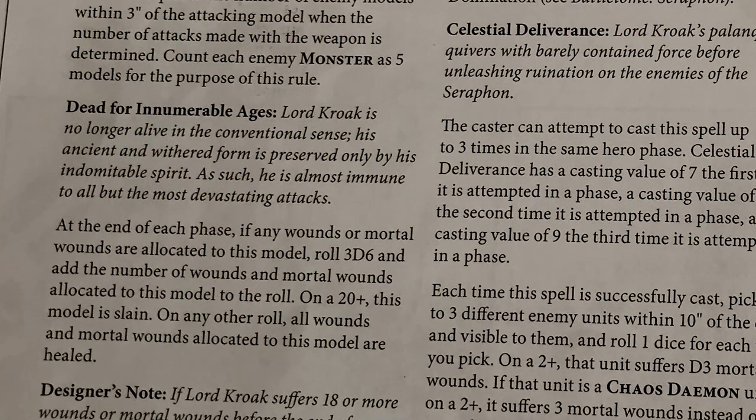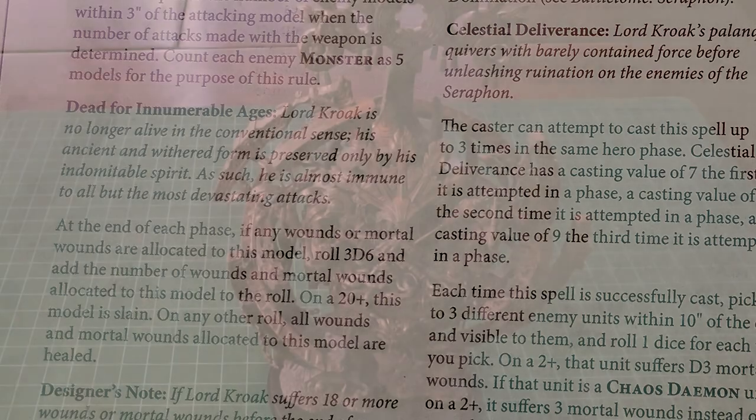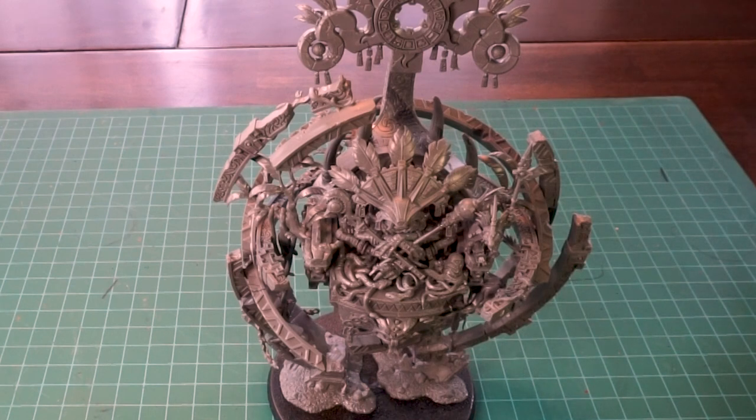There's a lot of debate as to whether his 'dead for enumerable ages' rule is good, but I think it's easy enough to work with. You have to roll 3d6 and add the wounds he's taken that phase to achieve a 20-plus to kill him - anything below that and he just doesn't take any damage. He's also lost his invulnerable save and feel no pain. It's a neat mechanic - it actually reminds me of the Nazgul King from Lord of the Rings. Apparently he had something like this rule back when AoS first came out too, and it's kind of gone back to that.